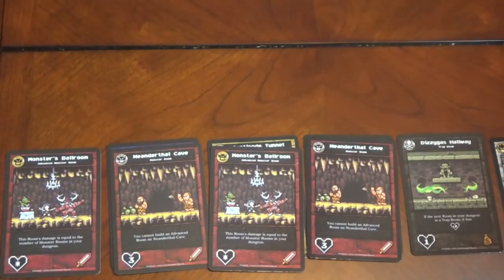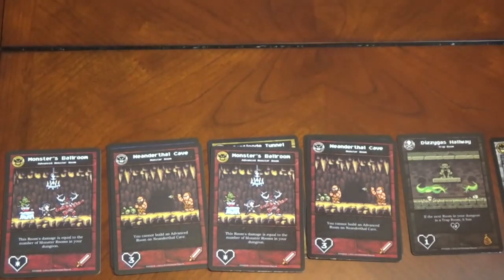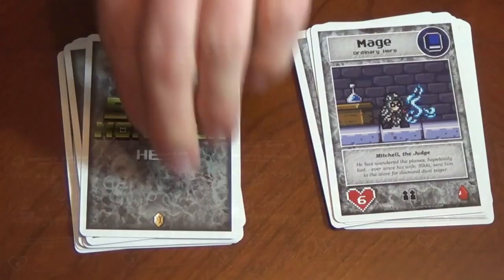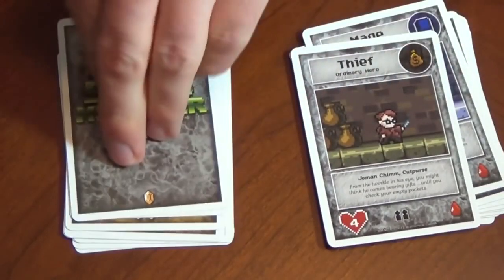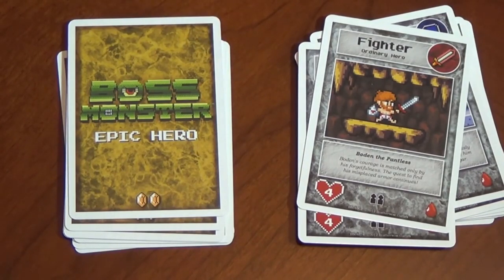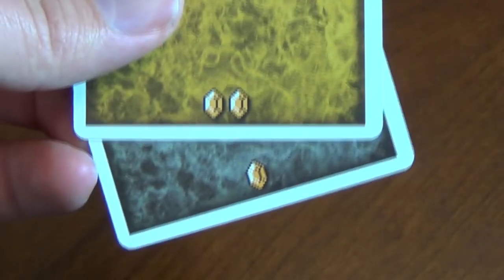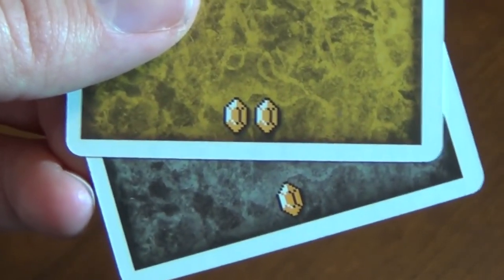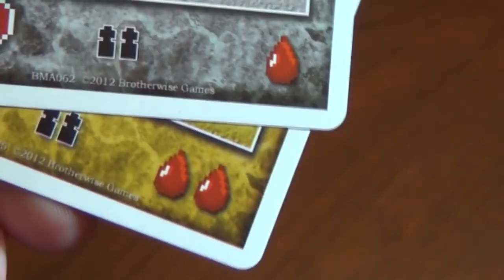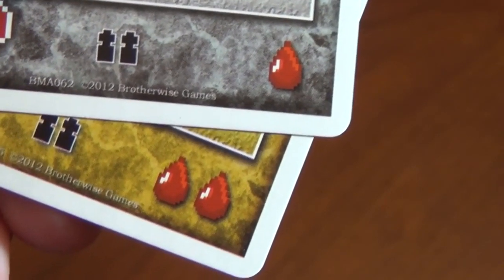Killing multiple heroes in one turn is a great way to sweep the game out from under your opponents. Eventually, the normal heroes will all be used up. When the game reaches this stage, the epic heroes will start coming to town — your dungeon has become so deadly that only the cream of the crop dare enter it. Epic heroes will have a lot more health and can sometimes end a game very suddenly. Where regular heroes are worth one soul and deal one wound if they get through, an epic hero is worth two souls when killed, or two wounds if they get through.